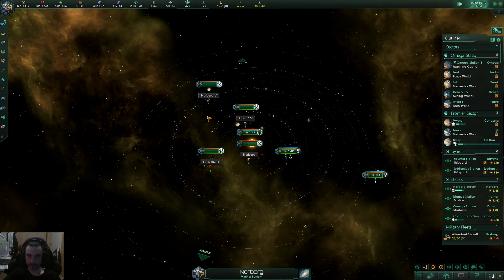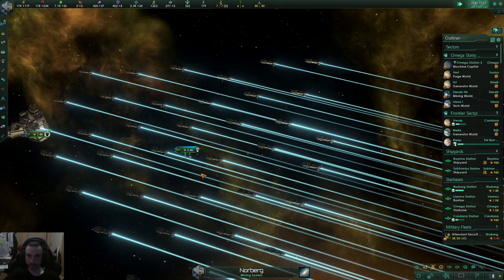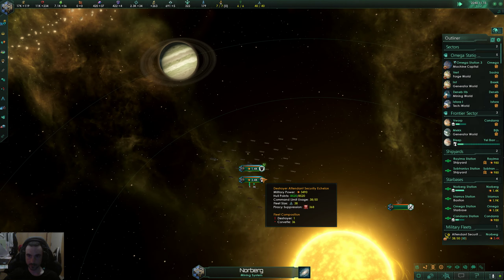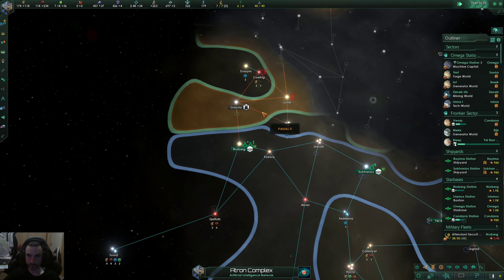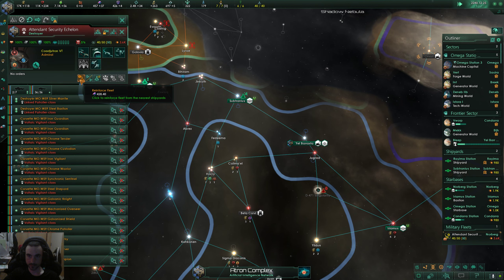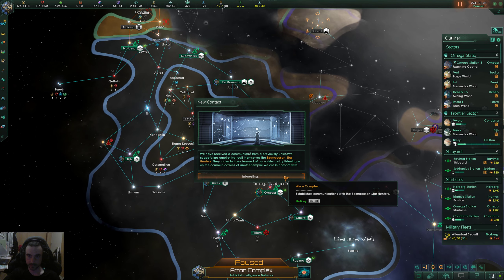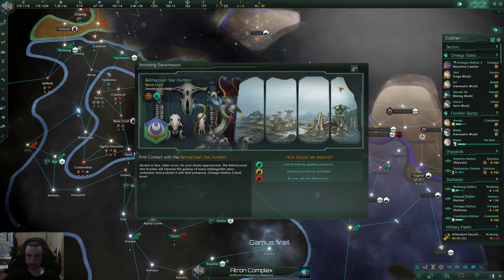We got the inhibitor so we're pretty much right at their fleet power — I think it was around four thousand. We're just going to keep reinforcing that fleet. Star Hunter — more fanatical purifiers! Where are these guys at?